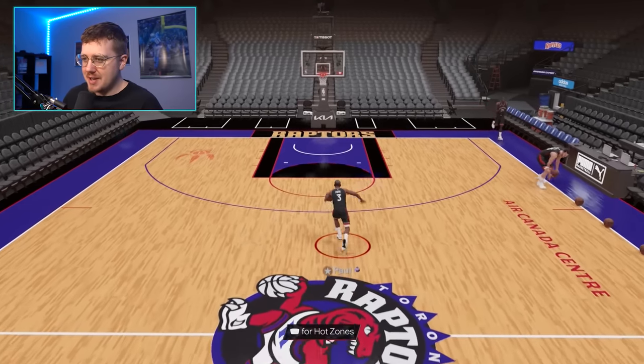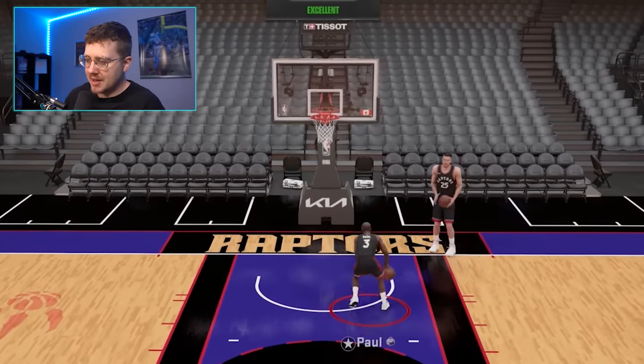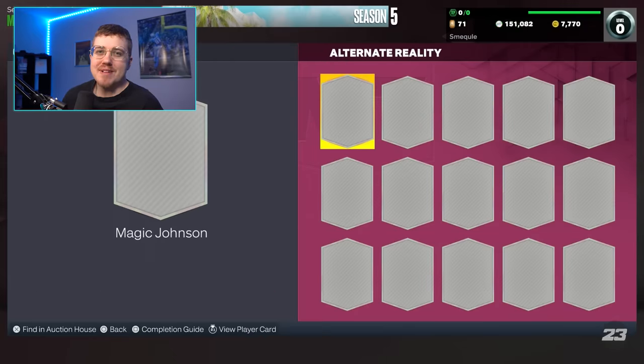I'm in freestyle now. I just want to see if Chris Paul can even dunk the ball. I don't think he has a dunk animation. It's a layup every single time. So we have to quick sell Chris Paul. I mean, we lose a pink diamond, but he's a bad pink diamond, so it doesn't even matter.